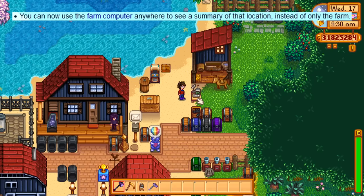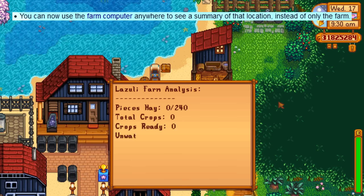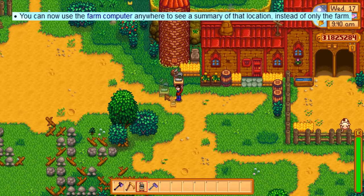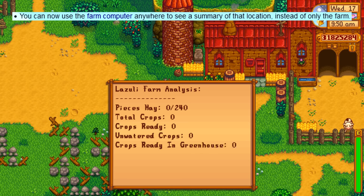Moving on to smaller changes: currently the farm computer only works on the farm, but now it'll work for whatever location you place it in. So you can place it in Cindersap Forest and immediately know how many forageable items there are, or if you've placed machines around the valley, you can check it to see if any are done in, say, the desert.